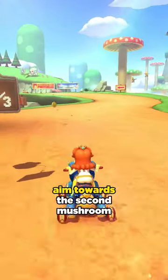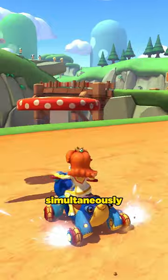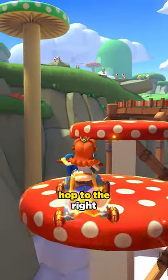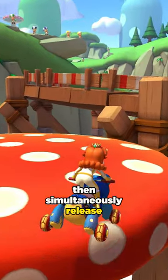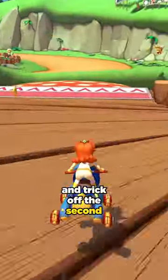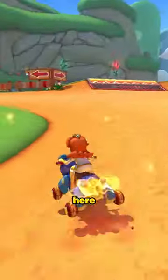All you gotta do is begin a left drift, aim towards the second mushroom, then as you touch the off-road, simultaneously release your mini turbo and hop to the right. Then you want to drift off of the first mushroom, then simultaneously release your mini turbo and trick off the second mushroom. Just like that, you're back on the main road and you're saving some good time here.